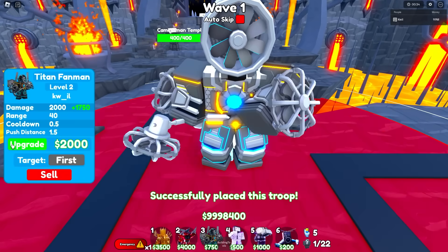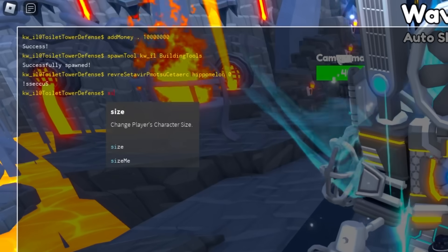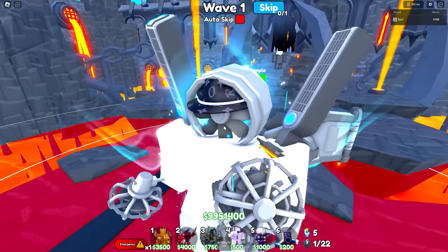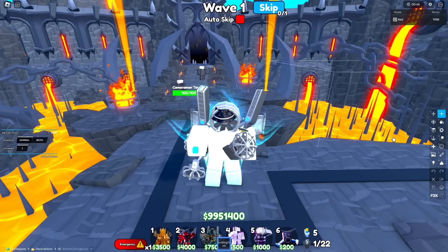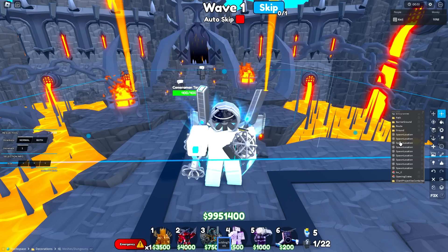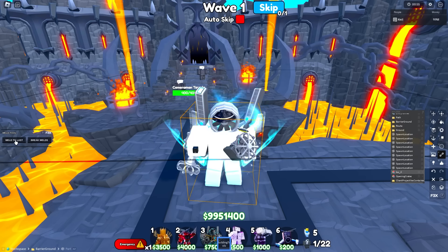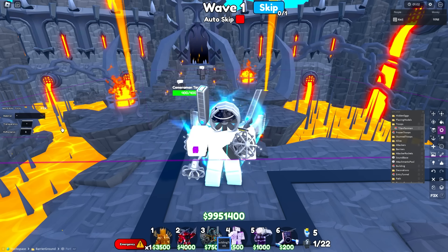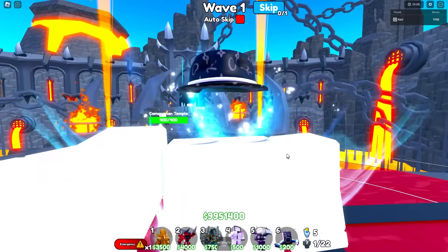I'm going to spawn something like the Titan Fan Man, and then I'm going to make myself massive — like size three, that's good enough. And then with the building tools, I'm going to go to the Explorer, select the troop — Titan Fan Man — select me, and then we weld, unanchor, and then we make the Fan Man disappear. And there you have it: the Titan Quill Man.